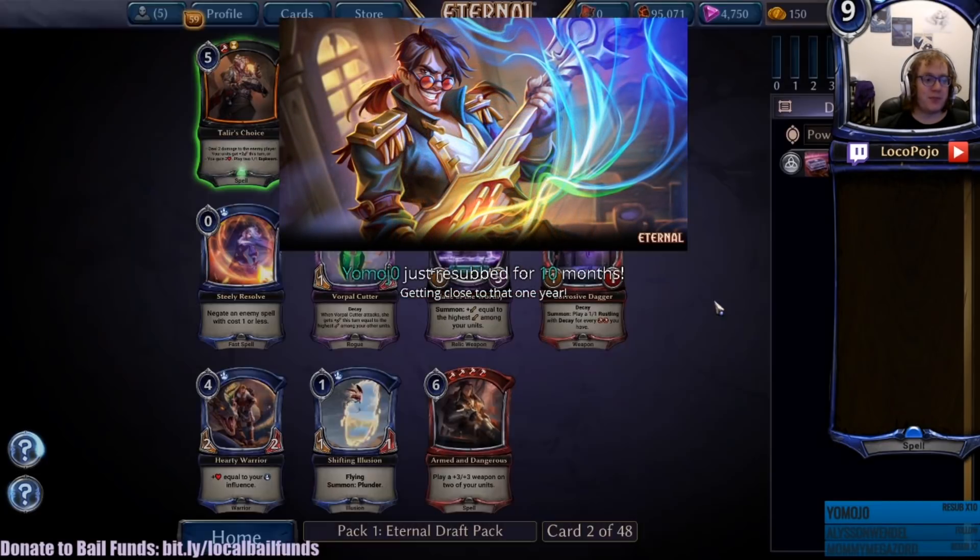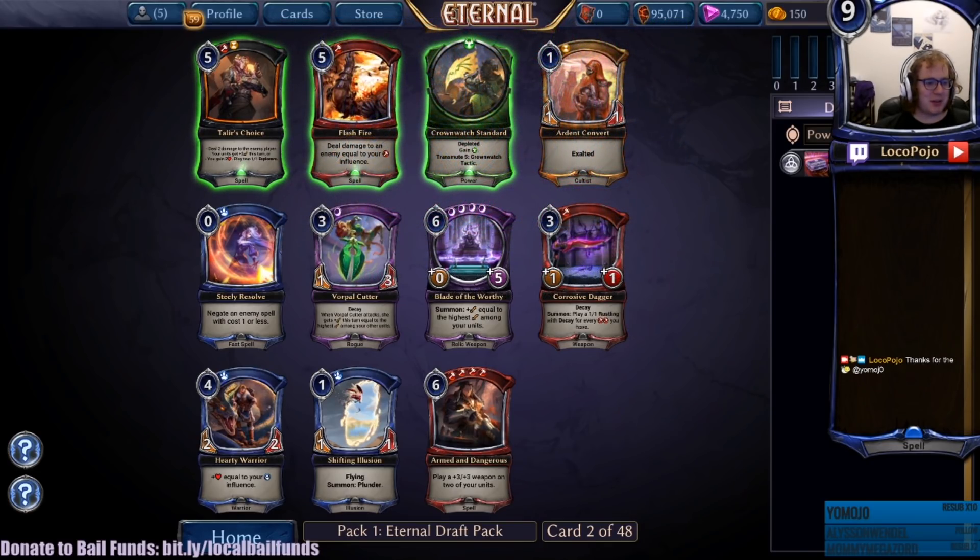Flash Fire is available, so getting close to that one year. Thanks so much, you Mojo. Oh hey, we got a cute emote - it's a cute little bee. Appreciate it though, very much appreciate ten months and looking forward to seeing you in two. Well, continuing to see you for another two rather.